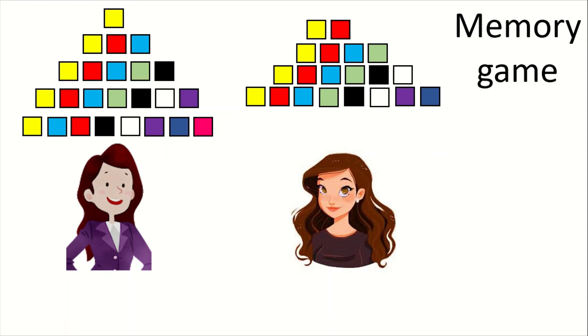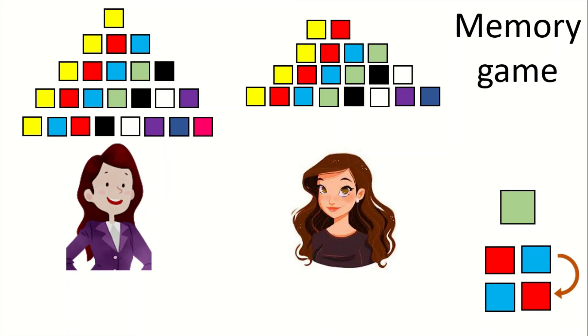The game continues like this — each player repeats all previous colors in order and adds a new one. If a player changes the order of colors, for example switching red, blue to blue, red, they are determined as out. Similarly, if a player misses any color — for example, skipping green — they are also out. This game can only be played well by those with strong memory skills.